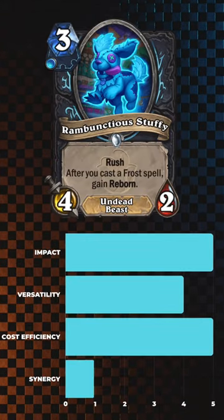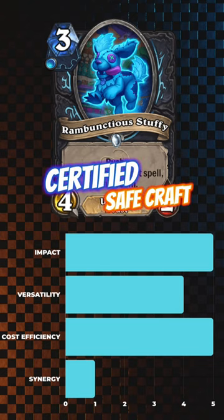Next up, we have Rambunctious Stuffy, a minion that packs a punch with its Rush ability and aggressive stat distribution. While its Frost rune requirement may limit its flexibility, pairing it with a cheap Frost spell can significantly enhance its effectiveness, making it a solid choice for aggressive Death Knight decks.